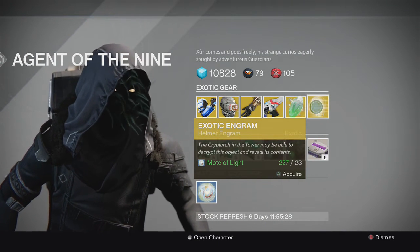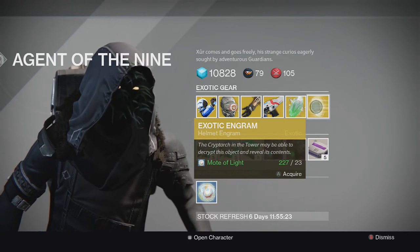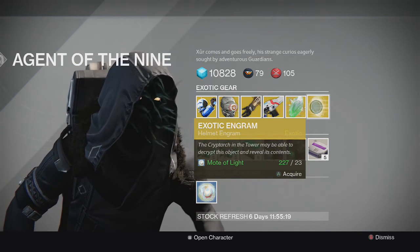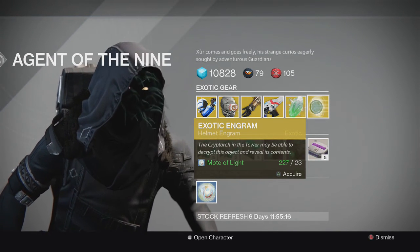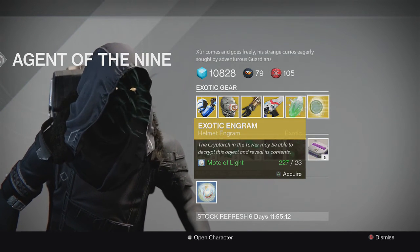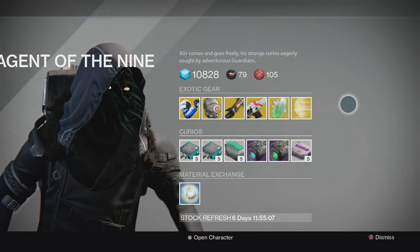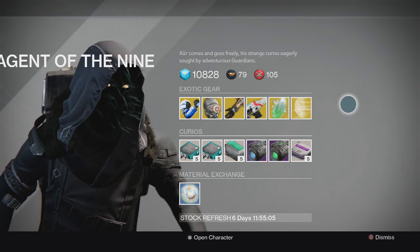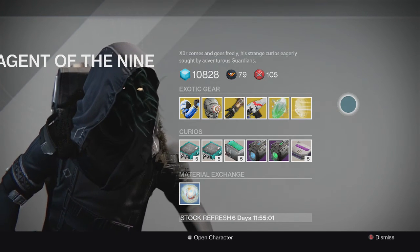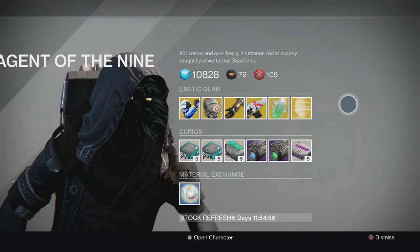Finally, we have the exotic engram of the week — it's the helmet engram. If you want some of those House of Wolves helmets and missed the weeks he sold them, you can gamble for them with this. The only thing he hasn't sold yet is the Bones of Yowl, so hopefully he sells that soon. It's not super useful in a lot of game modes, but it's fun to try out.